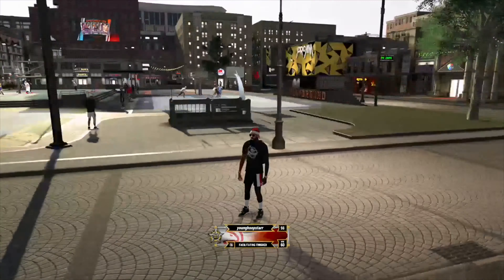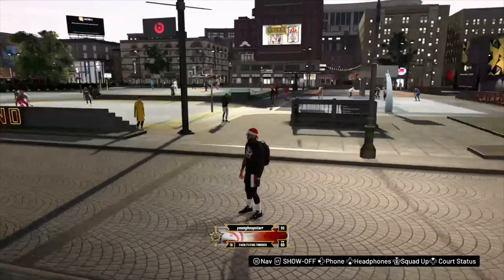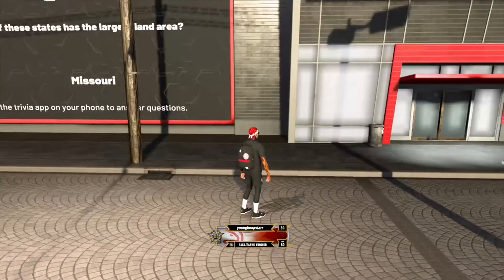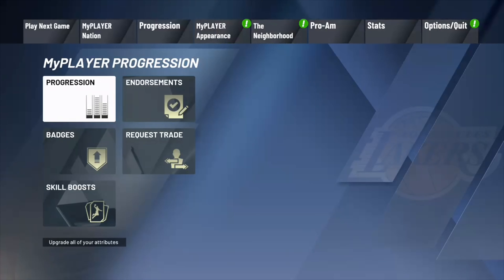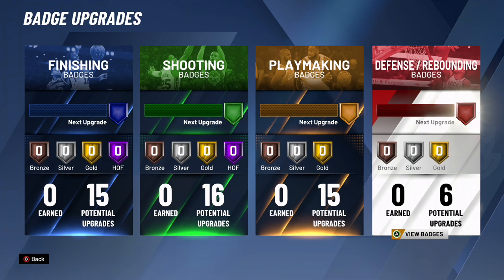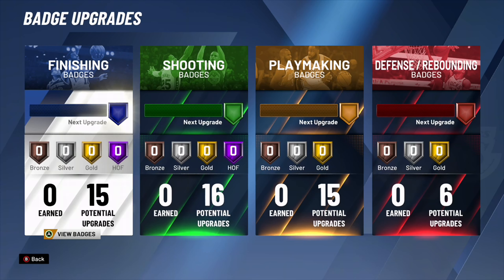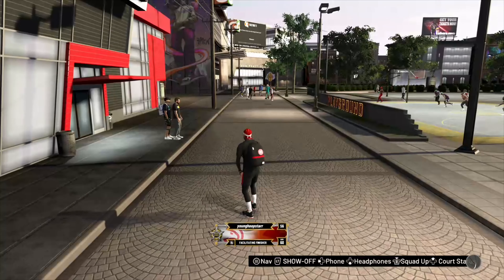Facilitating Finisher — off rip, whenever you see this name you'd think it's a playmaking and finishing pie chart, but it's actually a shooting and finishing pie chart, and you get Hall of Fame shooting badges. The badge setup is 15, 16, 15, and 6 — and that's more than enough for you to thrive at this position.